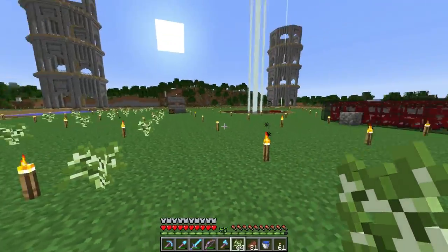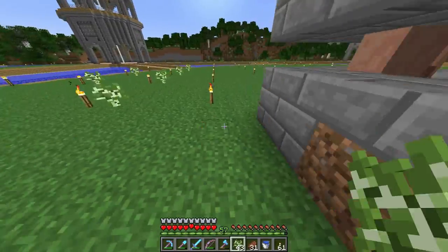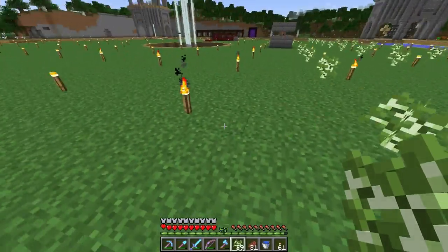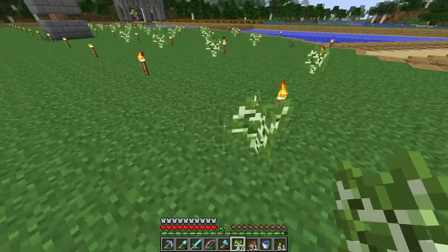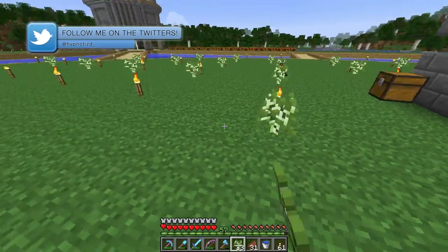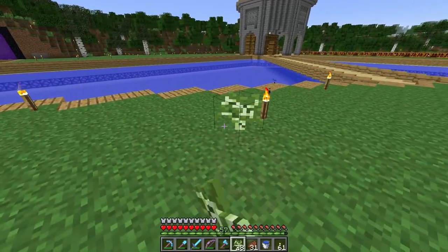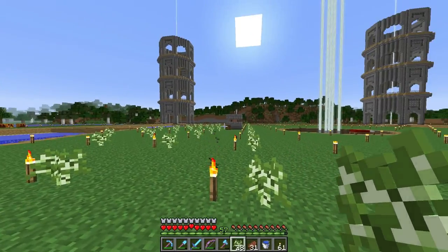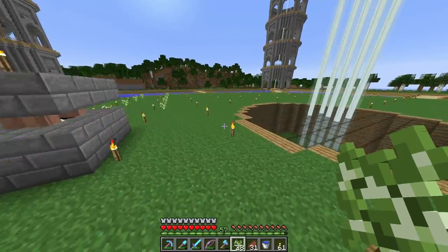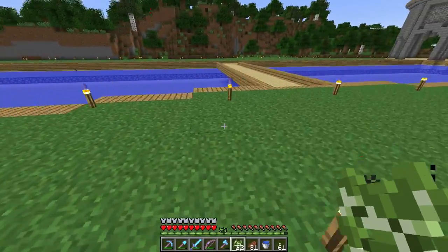Today I want to work on the base, specifically the storage room. I decided to build it out of birch wood. As you can see, I'm planting a whole lot of birch saplings. I do have a bunch of birch planks, but I need birch leaves and birch logs. We want to keep with the same two wood colors - oak and birch. We've got plenty of saplings, so we can just plant these things, let them grow while we do some stuff today, and cut them down as we need them.